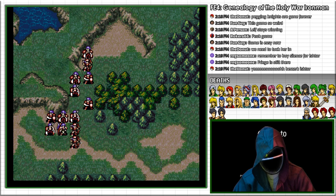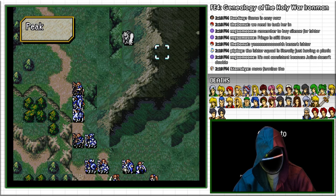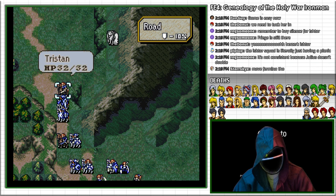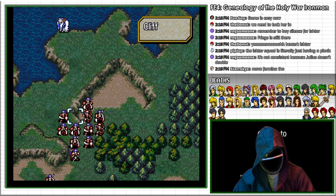It seems that Ishtar's movement AI is not targeted towards her home castle or any other particular location, but rather simply towards the nearest target that she can attack. Since all my other forces are at my home castle very far away, Femina is much closer and Ishtar and her entire squad try to pursue her.